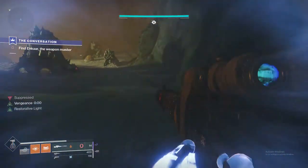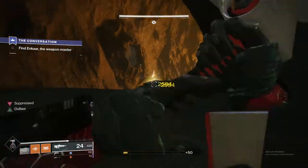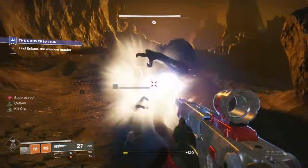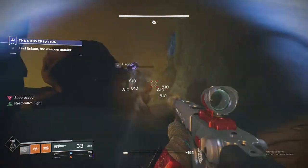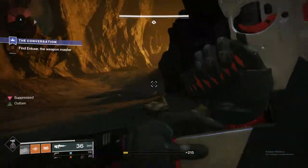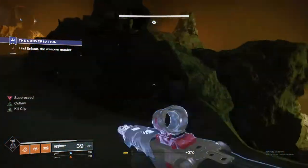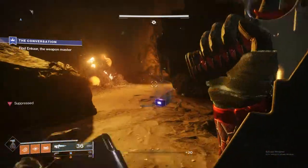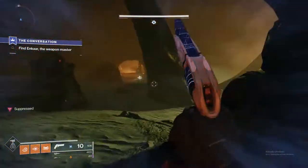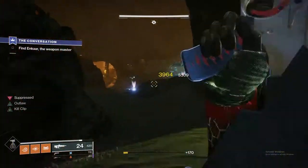Now that the first wizard has been taken care of, the next one will leave that group, and it usually goes to the back. I would suggest going ahead and clearing the wave of enemies that spawn before worrying about that wizard. As you can see, they mostly came to the left, which made them easy to manage. A small group of them did stay to the back where the wizard went to, so I went ahead and cleared them before focusing on the wizard.